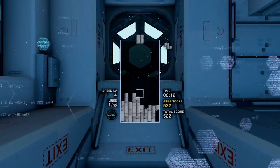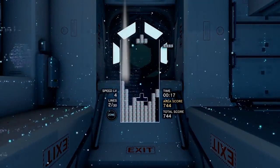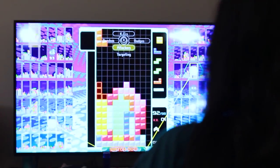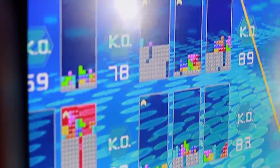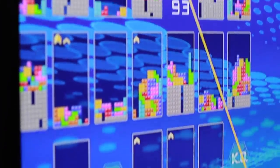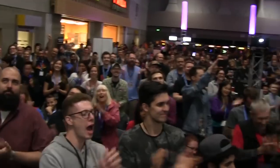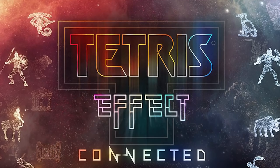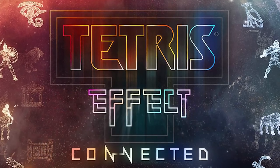Despite all of its features, there was one thing the original Tetris Effect didn't have — a multiplayer mode. With so many of the game's audiovisual aspects focused on being in sync with your board, it wasn't quite clear how they'd make it work for a two-player mode. But over the following two years, multiplayer Tetris had several landmark moments. Tetris 99 jumped into the scene in a Battle Royale format on the Nintendo Switch, and NES Tetris tournaments surged in popularity as a new generation of young players entered the scene. So now, after an additional year of development, the release of Tetris Effect Connected is finally around the corner.